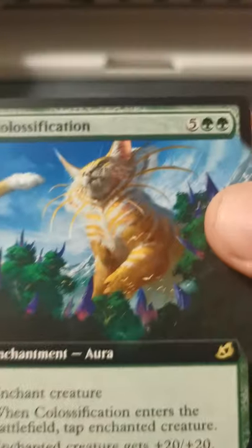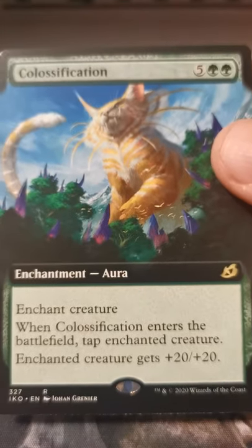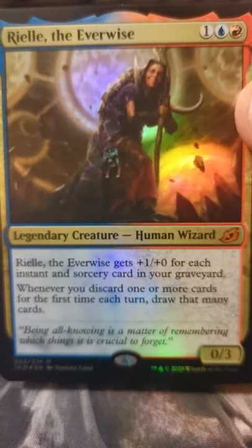Oh, I'm mixing up my piles — oh well. Got an extended art Colossification! Oh, foil Ral the Everwise — excellent!